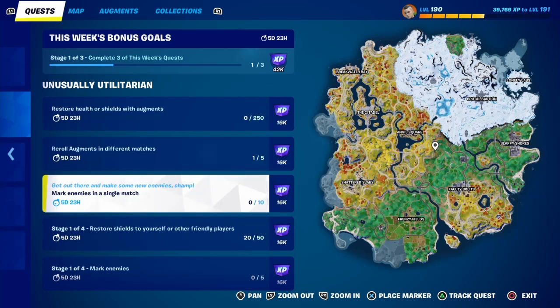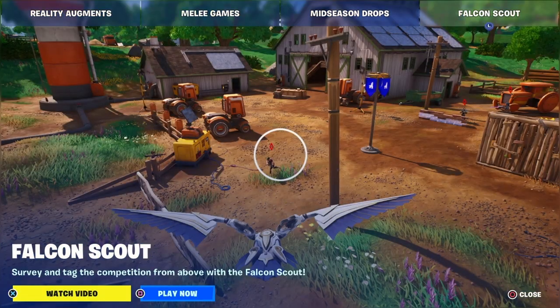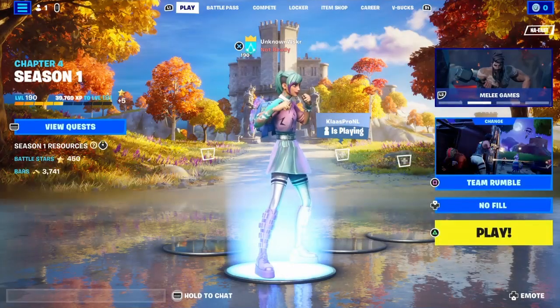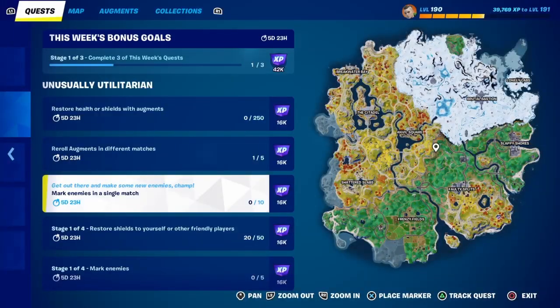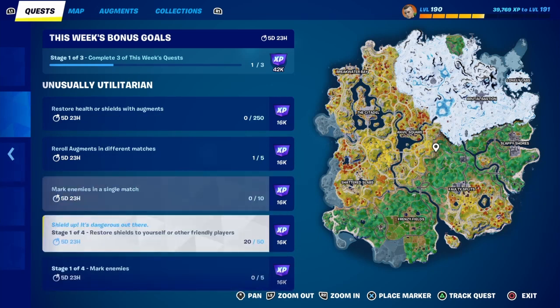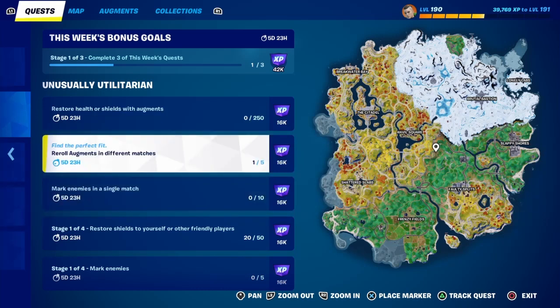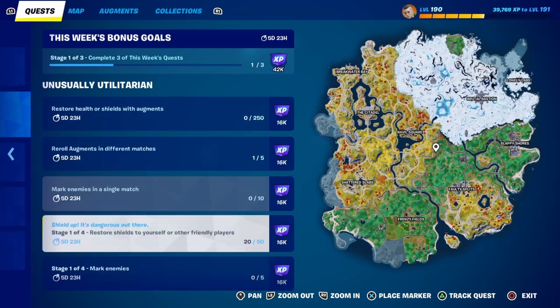This one says mark enemies in a single match - I think that's going to be with the new Falcon Scout. I don't know if it's a perk yet, but I'll try to get it and show you guys how it looks, and see if you are exposed or hidden or something like that. Without further ado, let's try to get these things done. Pretty easy - just re-roll, and if you get a chug splash you do that too. Let's go ahead and try to finish all of these today.